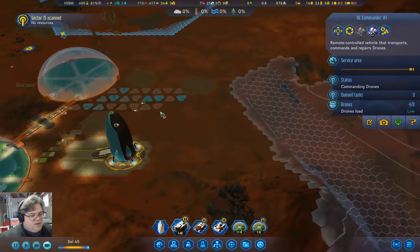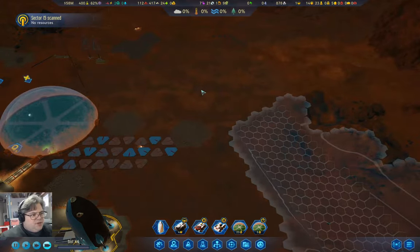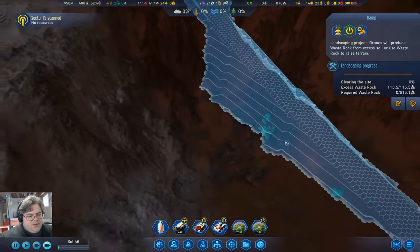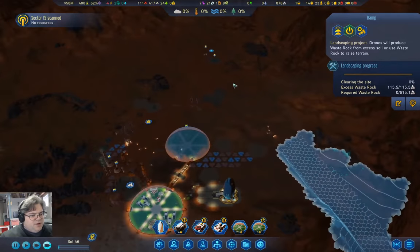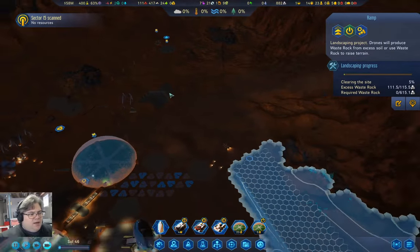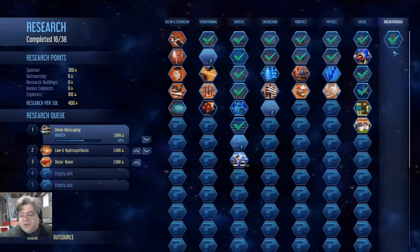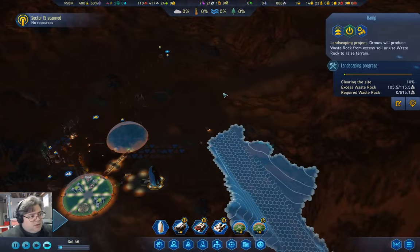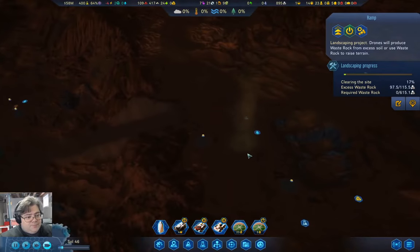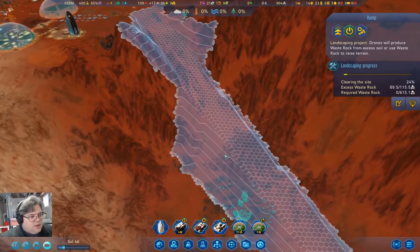So I can actually bring this guy down here to work on the ramp. And then we can get down there to go after the anomalies that will be down there — there should be at least a breakthrough down there. We have not found a single breakthrough on this map yet, which is vaguely annoying, really.